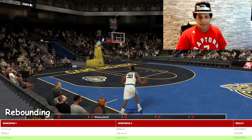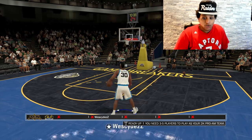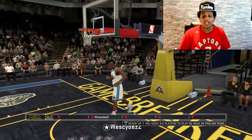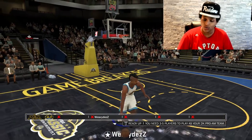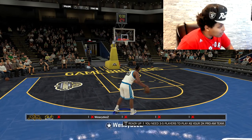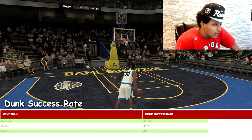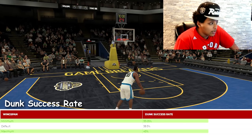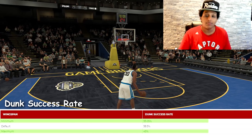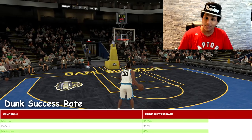If you're a rebounder and you're not maxing out your wingspan, you're doing something wrong. I literally had a debate about this — someone was saying default wingspan is better for dunks. But looking at the numbers from NBA2K Lab: minimum wingspan gives you a 33.05% dunk success rate, and that jumps to 45% if you max it out. Without a doubt, maximum wingspan is the way to go.